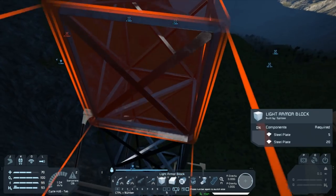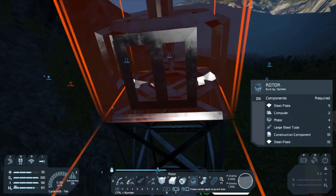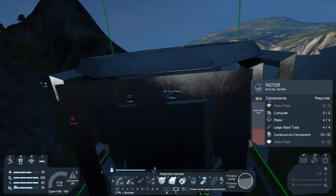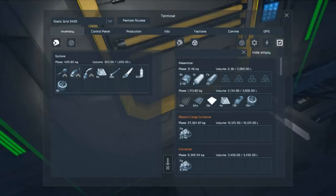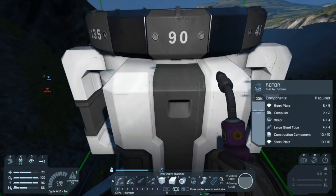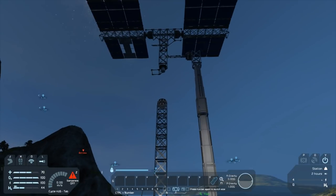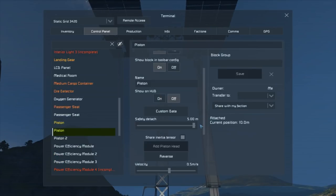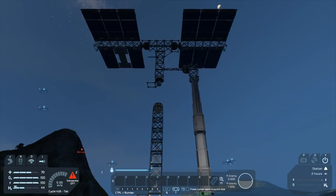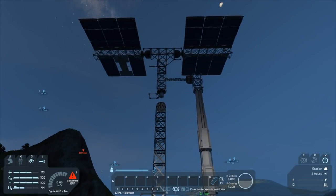Eight blocks is quite a substantial bit higher. One, two, three, four, five, six, seven, and eight. Now we place our rotor, rebuild it, grind down the rotor part, grab the extra steel plates. Now let's hop back in our viewing seat and do the final stage. We're going to grab one of these pistons, reverse it down, and once it gets back to its original position, that rotor part should be able to lock back onto that rotor.